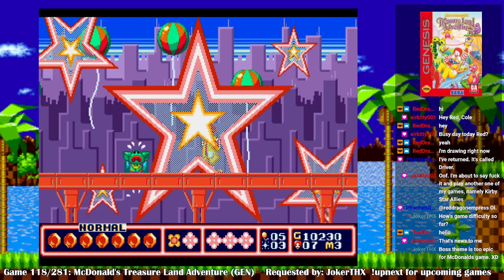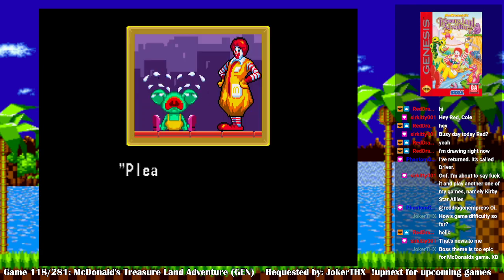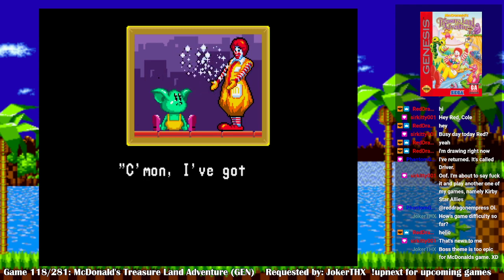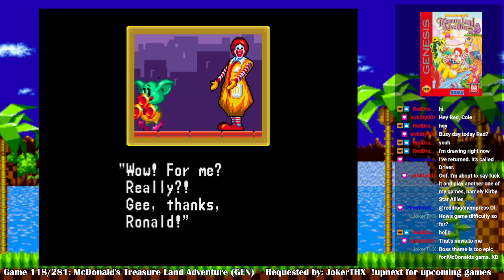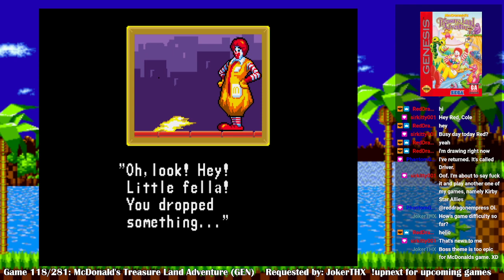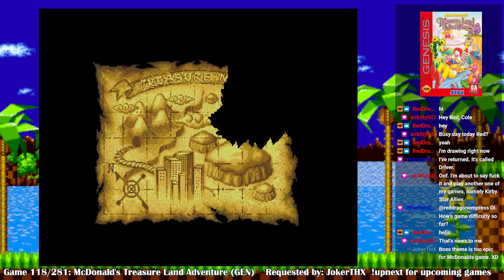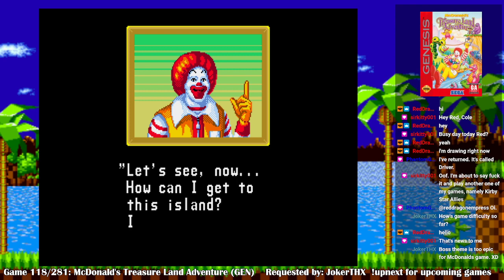Yeah, you better cry. Please stop crying — come on. I've got something that will cheer you up. 'Wow, for me? Really? Gee, thanks Ronald! I'll give you more of my life force.' Oh, look at that little fella — you dropped something. Well, what do you know? It's the third piece of the treasure map! Let's see now — how can I get to this island?